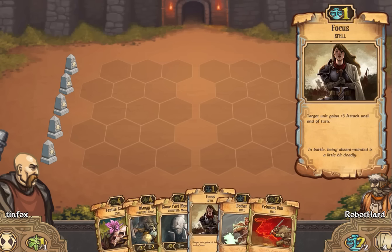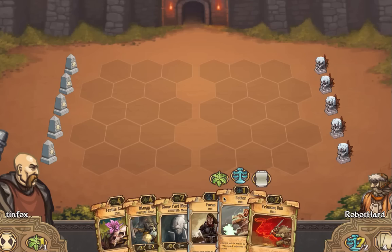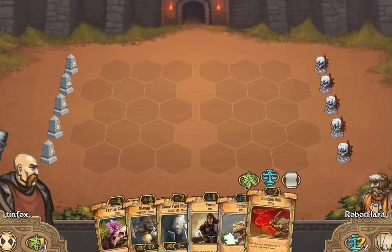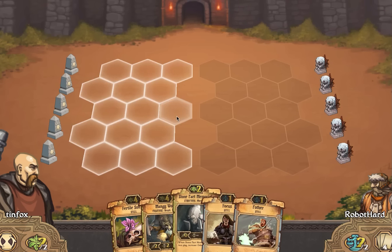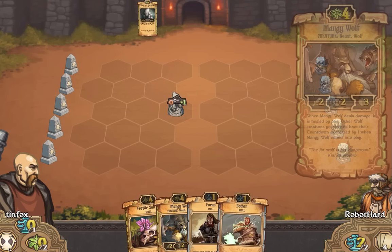We're going to play out the Stone Pack Memorial. Obviously you have to sacrifice something. I think we're going to pitch this Pother — actually, let's pitch this Crimson Bull since we don't have a ton of big guys right now. So it pitches this Crimson Bull. Now you can see I have two resources, so the cost on here has illuminated to show that it can be cast.